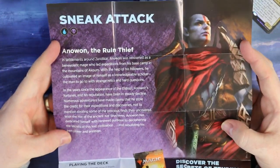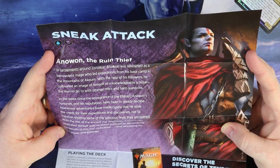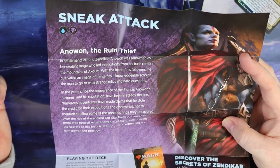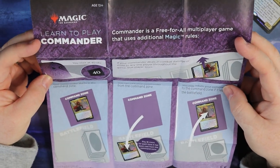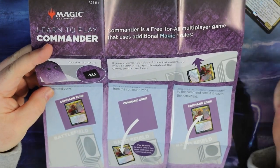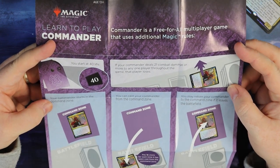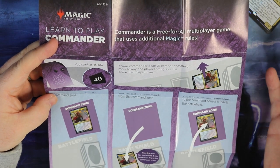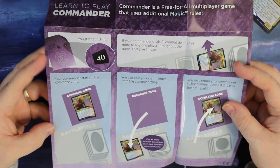Here we go. So this is the little guide. It tells you about Sneak Attack, settlements around Zendikar. Anowon was renowned as a benevolent mage - it gives you a little bit of background on Anowon, which is really cool. On the other side, if you're a new player to the game, it tells you you start with 40 life. Your commander can attack an opponent and if it does 21 damage, they lose the game. You attack for 40 life with regular creatures and your Anowon will do damage as well, but commander damage is another way you can win the game.